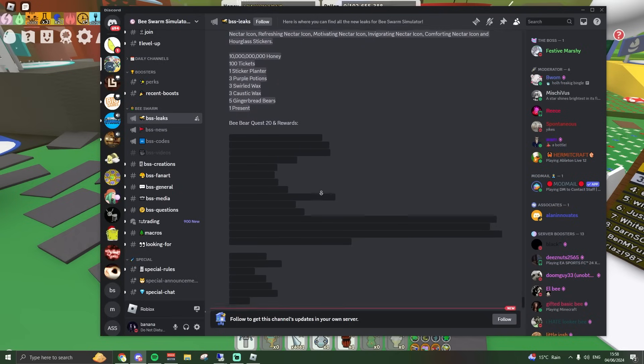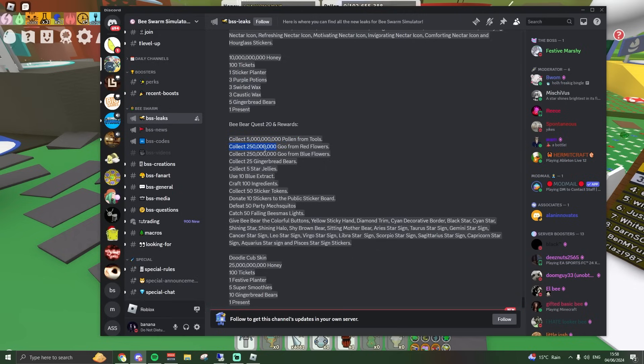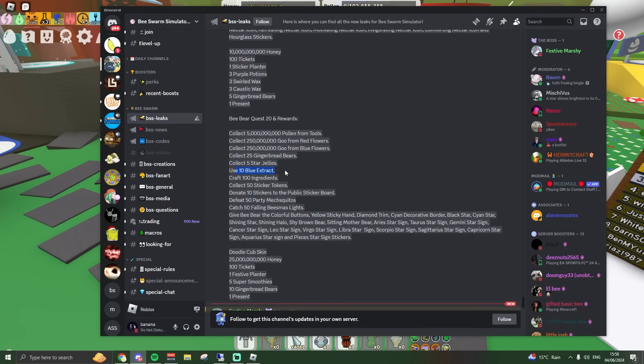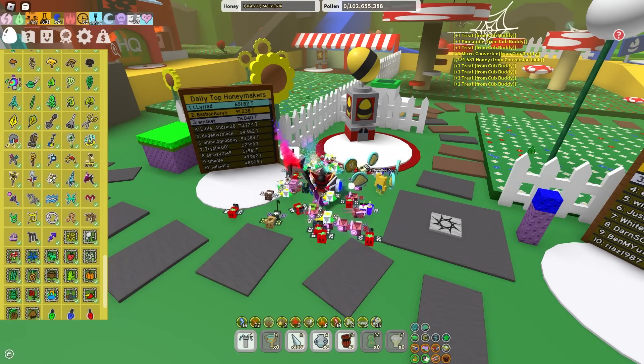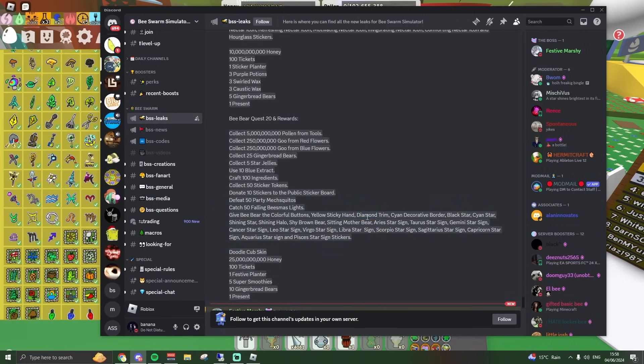And now for the final moment — quest twenty! You need to collect 5 billion pollen from tools, 25 million goo from red flowers and blue flowers, collect 25 gingerbread bears, collect 5 star jellies, use 10 blue extracts, craft 100 ingredients, collect 50 sticker tokens, donate 10 stickers to the public sticker board, defeat 50 party mosquitoes, catch 50 falling bees. And you have to give all of the star sign stickers — look at this, that is so hard — plus some random diamond trim and cyan ones. The rewards are a Doodle Cub Buddy, 25 billion honey, 100 tickets, 1 festive planter, 5 super smoothies, 10 gingerbread bears, and 1 present.